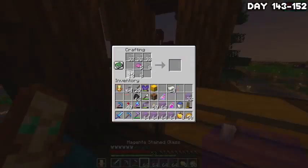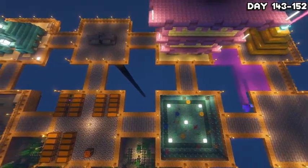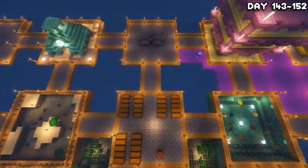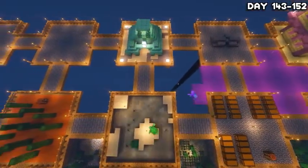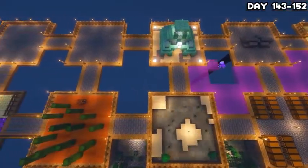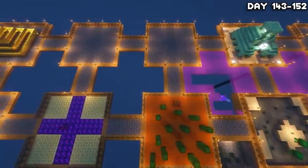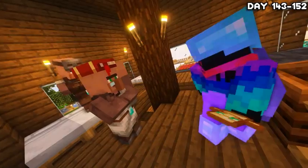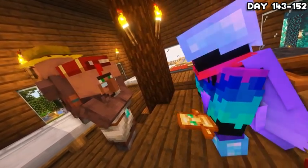I turned all my glass purple and began a time-consuming project. You know the water intersections I made prior? Well, I wanted to make those on the outside, but instead of putting water there, I wanted to make a purple void between the islands because I think it'll look cool. I got to work carefully placing down as much magenta stained glass as I could around the outer islands, but I severely underestimated the numbers once again and this was not enough glass.